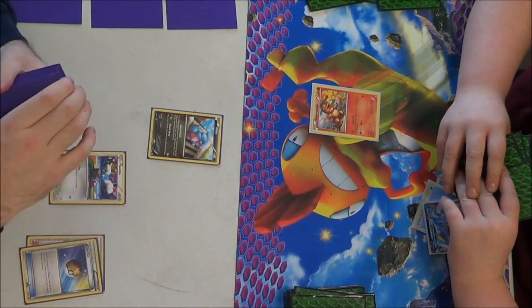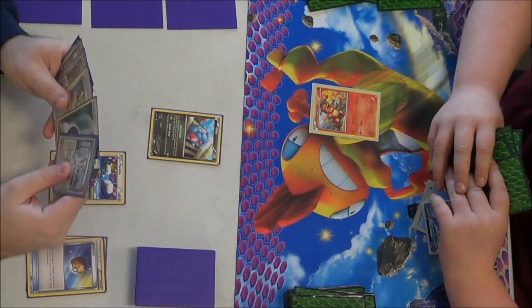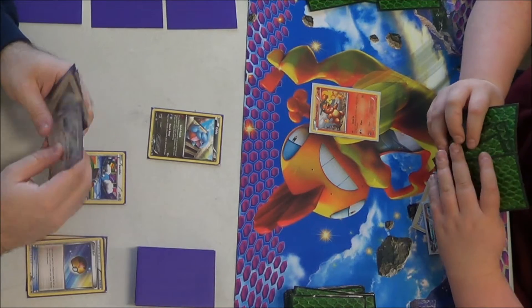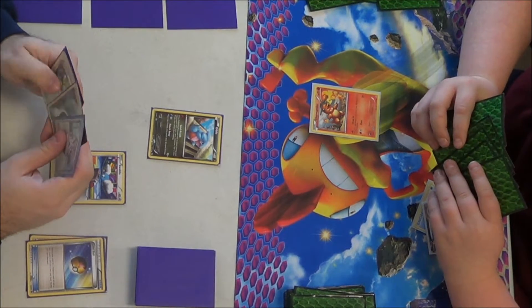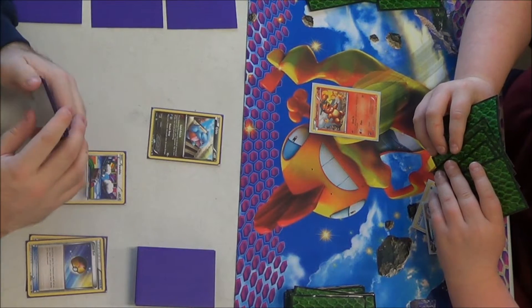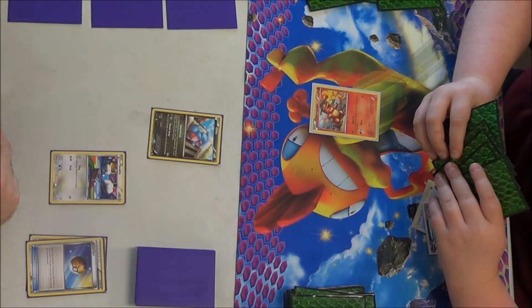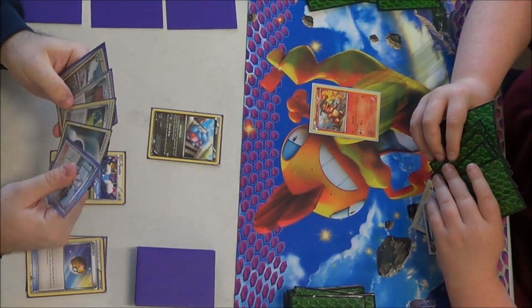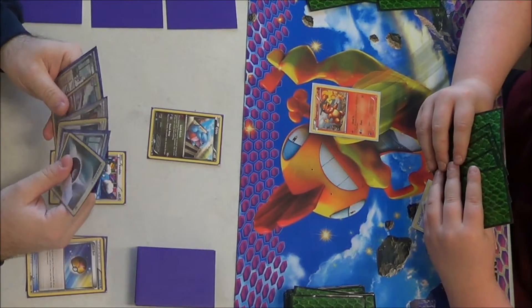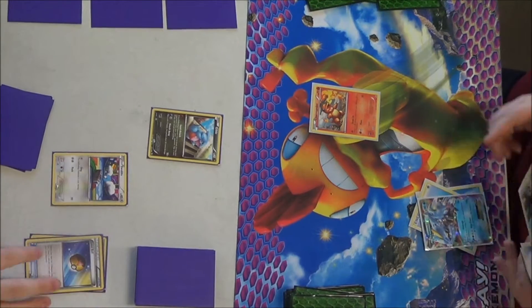So I'm playing Fluffy Chomp here — basically Garchomp and Altaria. You have Altaria on the bench with the Fight Song ability. Each of your Dragon-type Pokemon's attacks do 20 more damage. And then Garchomp, for one Fighting Energy, does 60 damage. So if you have two Altaria on the bench, for one Fighting Energy, you're doing 100 damage. It looks great on paper, but really, it never really took off.